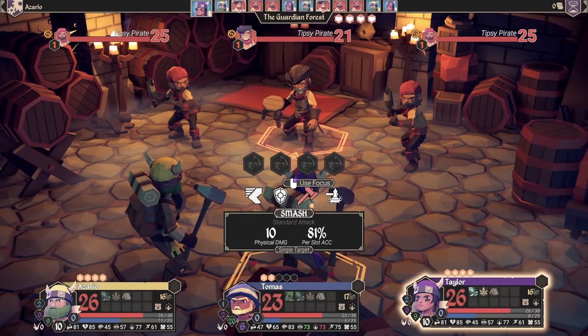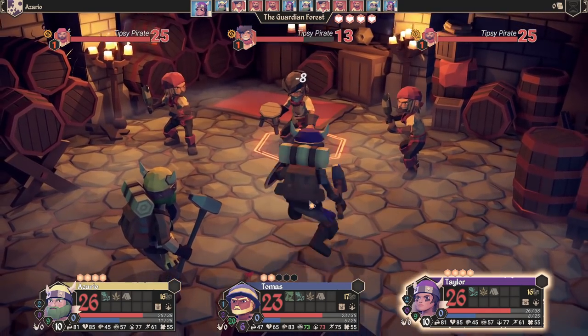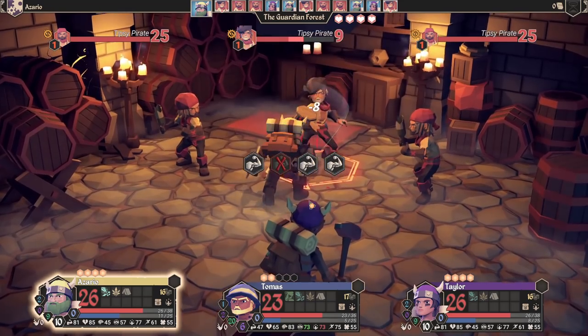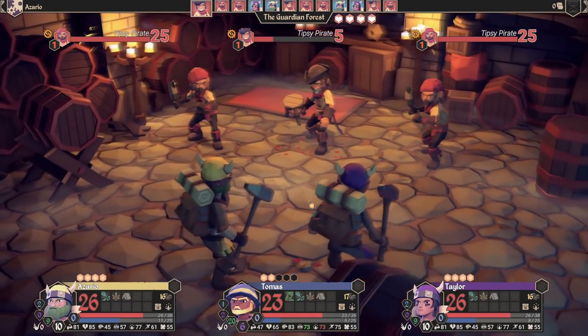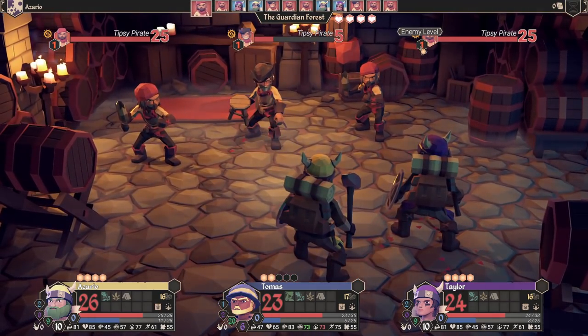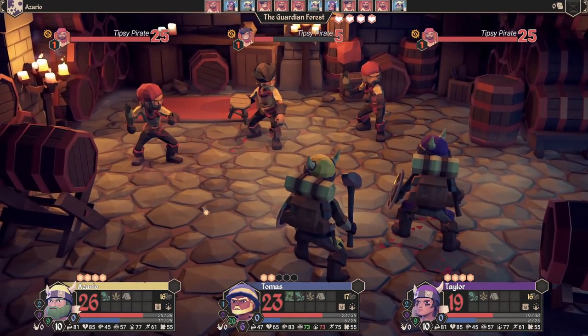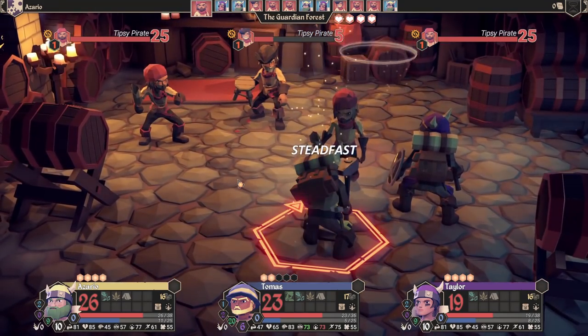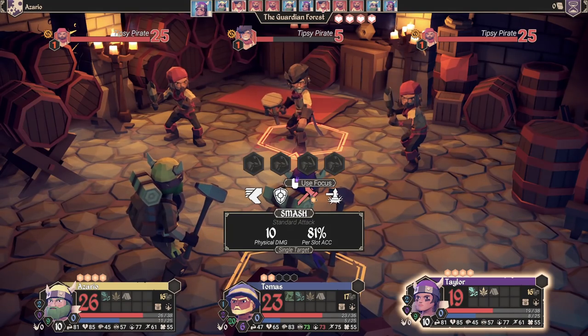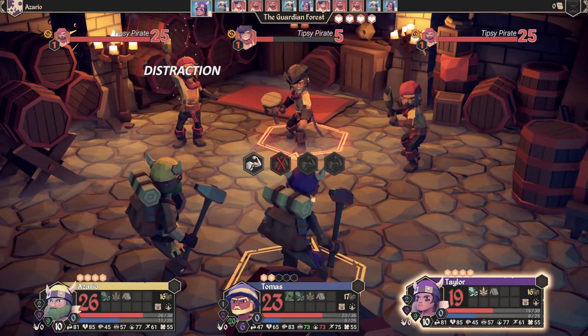While I have no doubt that Iron Oak Games will iron out these bugs post-launch, early adopters should still keep them in mind. As an indie title straight out of early access, For the King isn't without a few rough spots, especially on the technical side. Luckily, the game is saved by its fun tabletop RPG-inspired mechanics and multiplayer capabilities, which help it stand out in a sea of roguelikes. As a fan of the genre, I can see myself consistently returning to For the King, and I think other roguelike fans and people who enjoy tabletop RPGs will definitely find something to enjoy here.